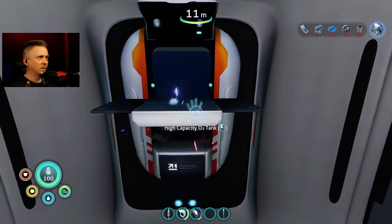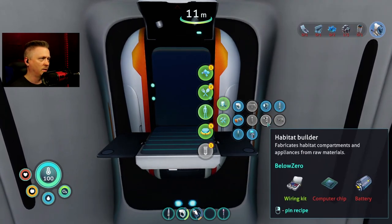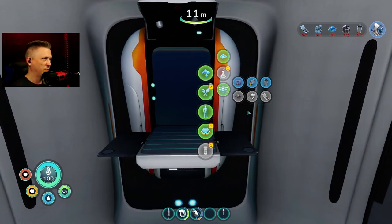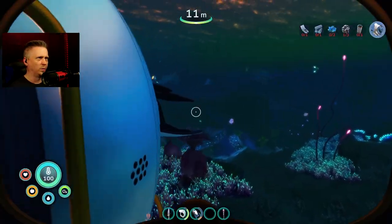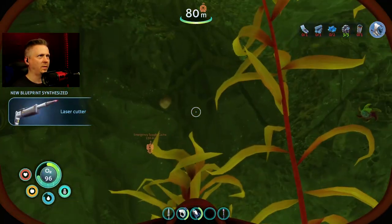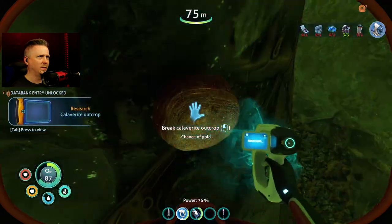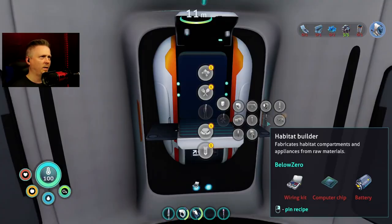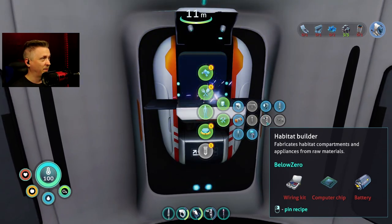Now I've got a few more things to grab. Can I make the habitat builder? I cannot — I need stuff for a computer chip and a battery. I got stuff for battery but I need table coral samples and gold. I used up my gold, so I need table coral samples and gold. Laser cutter fragment scan number three — yes! Got that unlocked. And we got some gold outcroppings in here. Chance of gold — all right! Got some gold going, also got my laser cutter. Habitat builder — yes! Ready to start building a base.